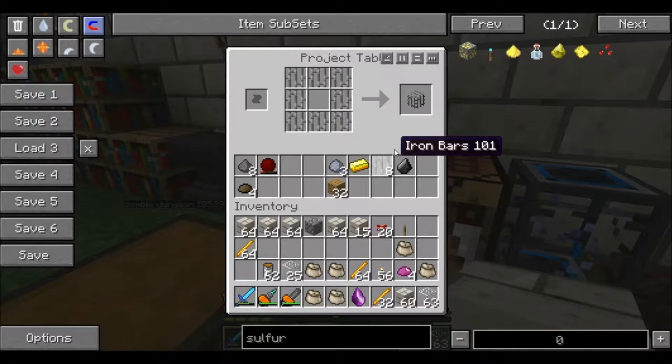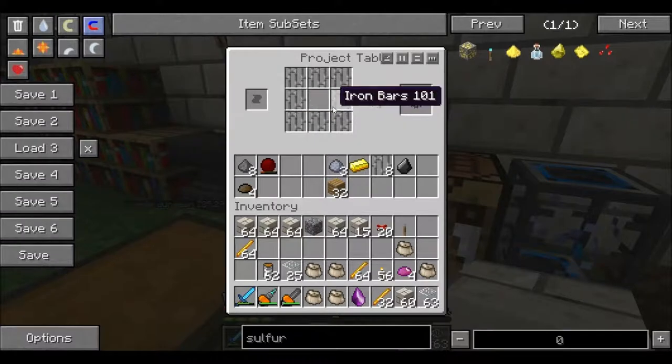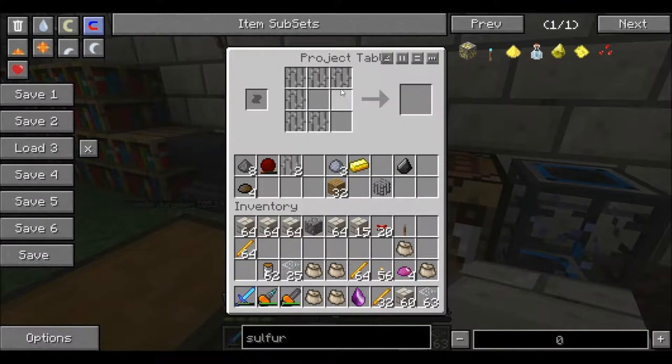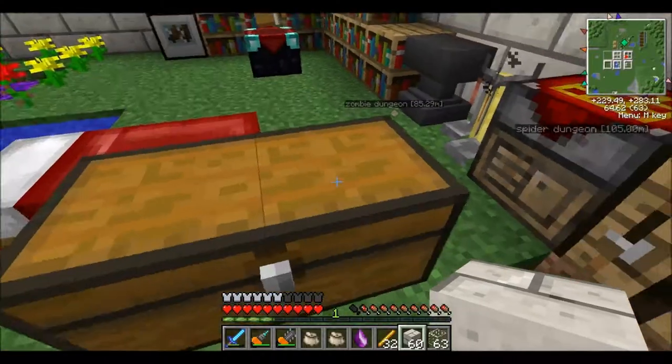I want to be able to kill them myself for experience. Now this is how you make a soul cage — the iron bars, which is six iron ingots, three there and three there. I want to kill them for experience because I'm low on experience. I only have one level.